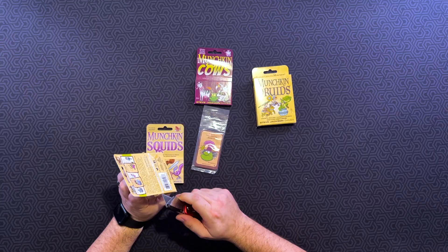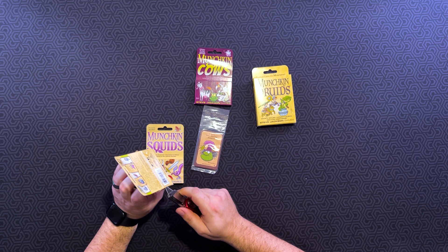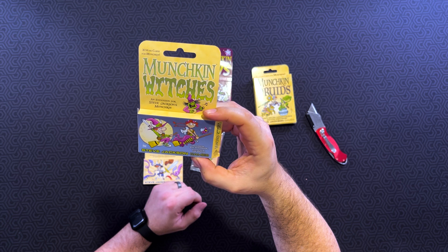Since the thing was called Munchkin Witches, we'll go ahead and open that first. Take a glance and gander at the same time — look at some of the cards that come through here. Don't want to show all the cards. So, this is Munchkin Witches. This is what the cover of it looks like right there — some very nice artwork by Lynn Peralta. And the back of it.